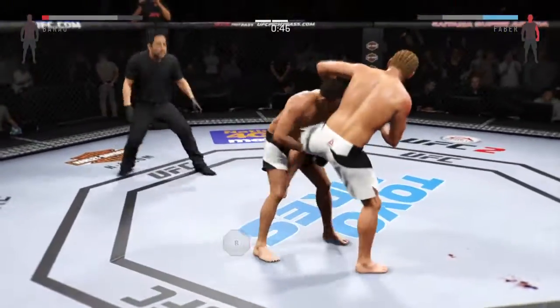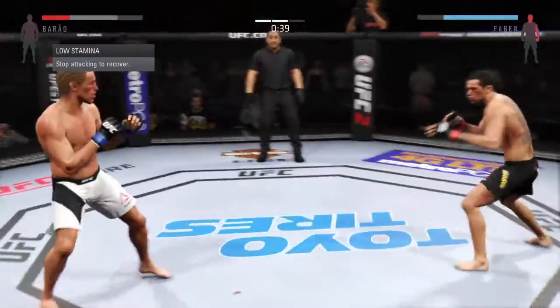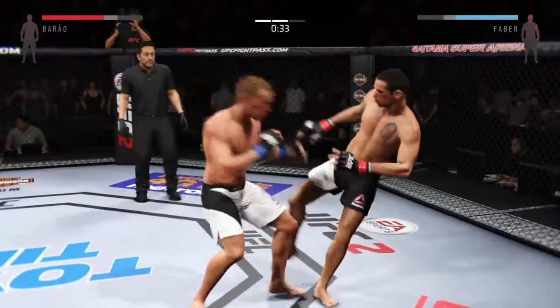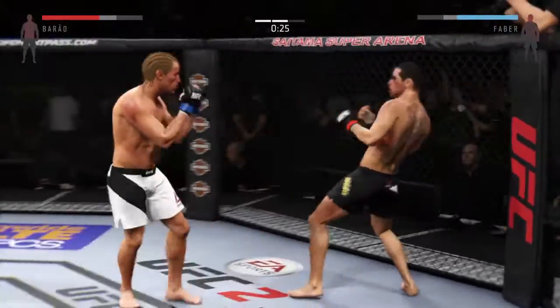Side control. He sweeps — look at his position now. Burrell switches his stance. Caught him with a punch. Faber with the kick to the midsection. Nice Superman punch.